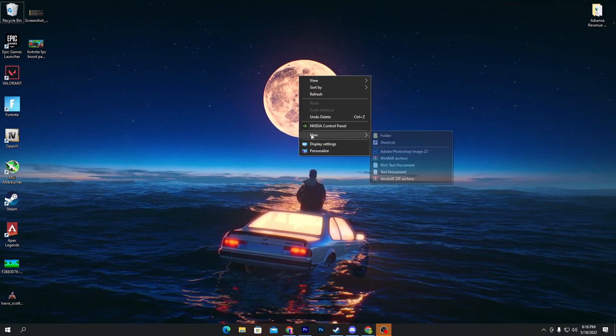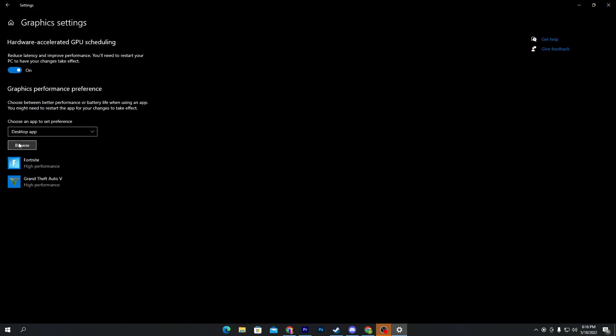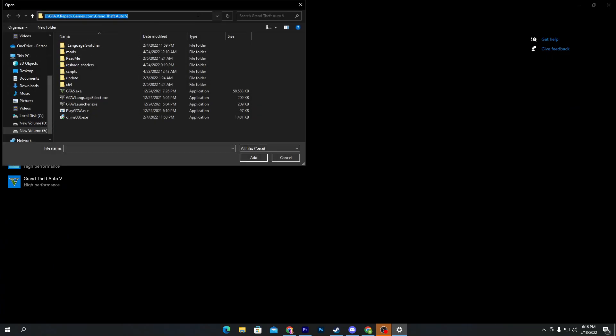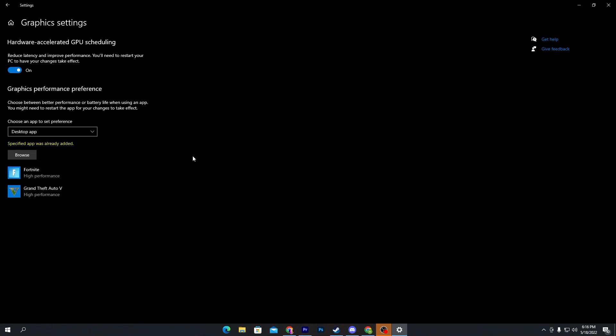Now go into Display Settings, then go to Graphics Settings. Here you will find the Browse option. Paste the address you copied — it will bring you directly to the Fortnite directory. Go for the first file, which is the larger one compared to the others. Select the file and click the Add button.